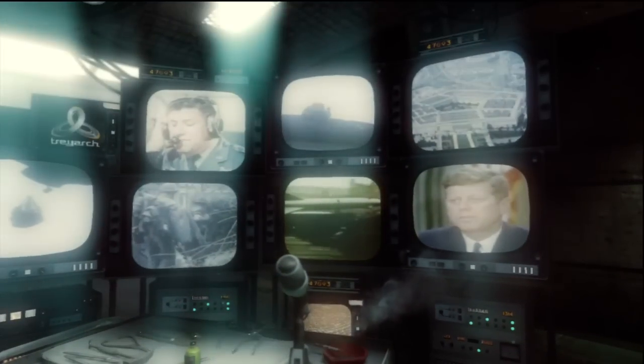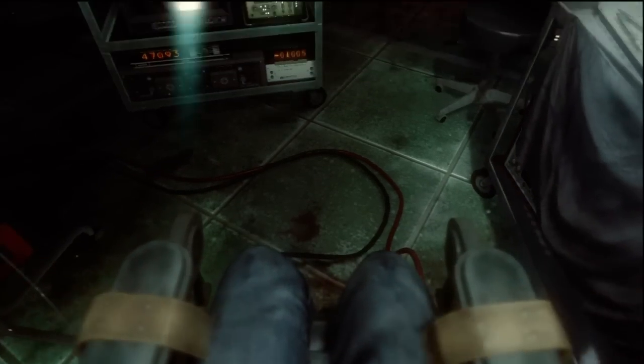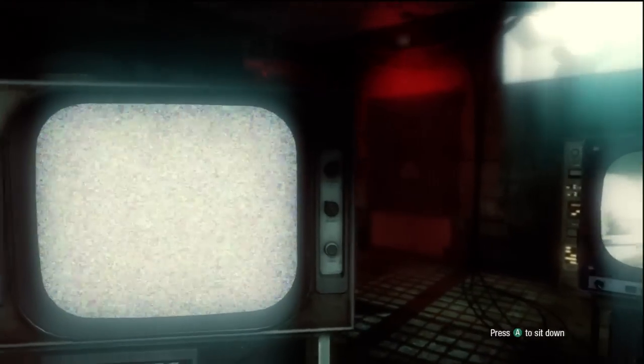Now, those of you who don't know, you are in a chair in a room with a menu. To get out of the chair, mash on the left and right trigger on the Xbox. It's probably R2 and L2 on PS3. So, get up.